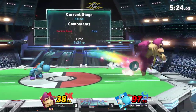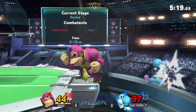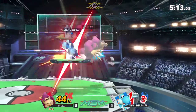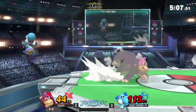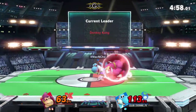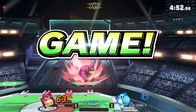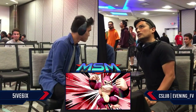Shield grab, but he crosses him up — very nice from Evening. That was a sketchy situation. Yoshi here is throwing out a lot of standing eggs, which has a lot of lag. Five six is having trouble getting in. Those up smashes are so huge, he's hoping Yoshi just runs right into it. The egg grew to the size of DK — really weird. But back throw sends them upward, a great option on the platform. Pokemon Stadium 2 — one of the lowest ceilings in the legal set, possibly the lowest.